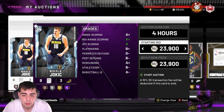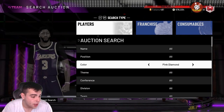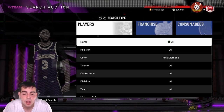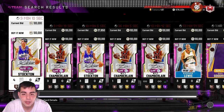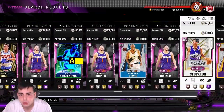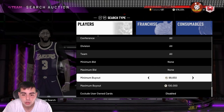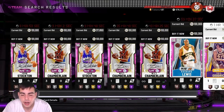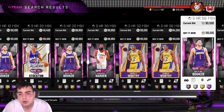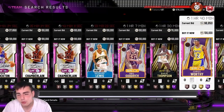Now we're moving into the best filter in the game — it is very time consuming though. On this filter I've missed Hakeem Olajuwon, I missed a Larry Bird, I missed Derrick Rose, I missed Tracy McGrady. It's very competitive — that's why it's the best profit-wise but it's so hard to get cards. Here it is — Pink Diamond, 100K. You want to scroll down to three hours and 59 minutes. Move your minimum down to around 90-something K — not a lot of people list cards for 98K.